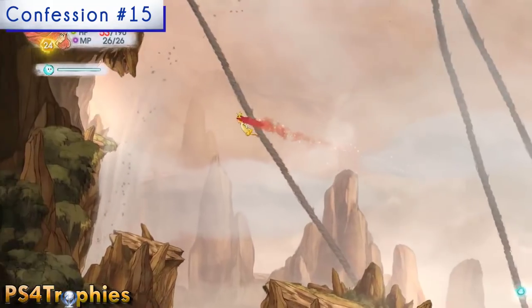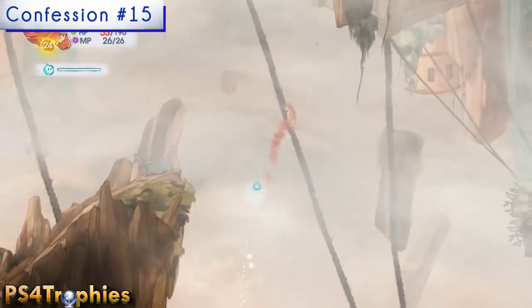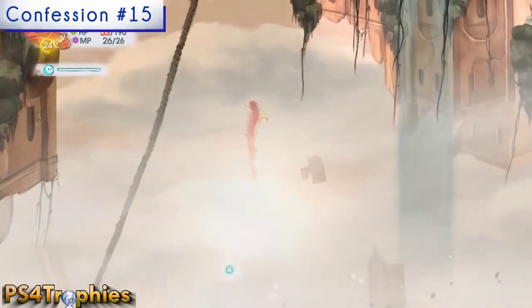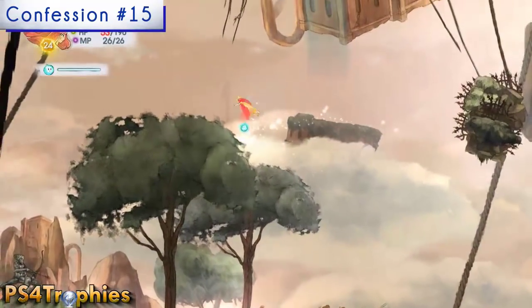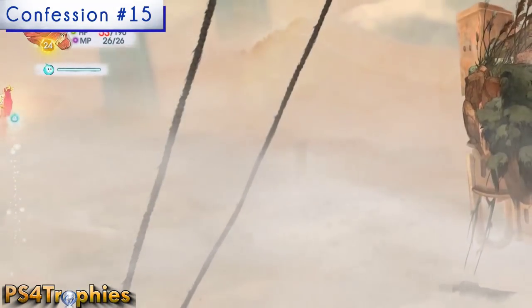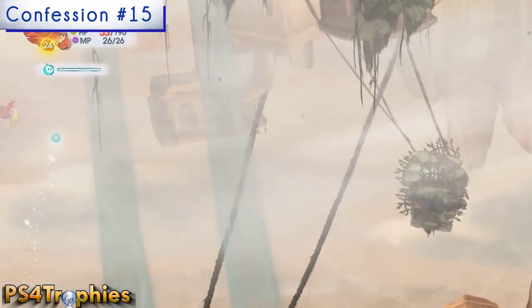This next one is up in the Cliffs of Aaron — it's a little tricky to get to. You're going to need to go to the top left part of the area without going into the next section. You'll see a couple of waterfalls and some wind over here. Fly up and the confession will be flying around right over here.